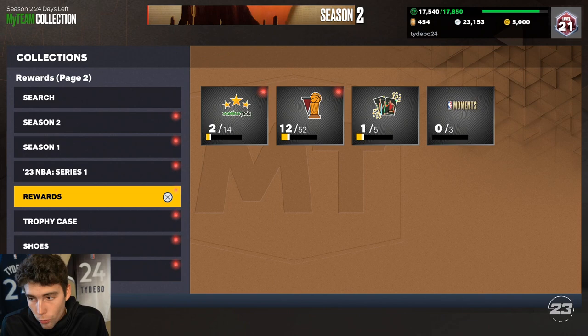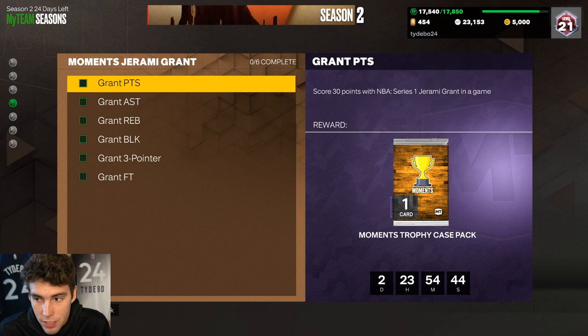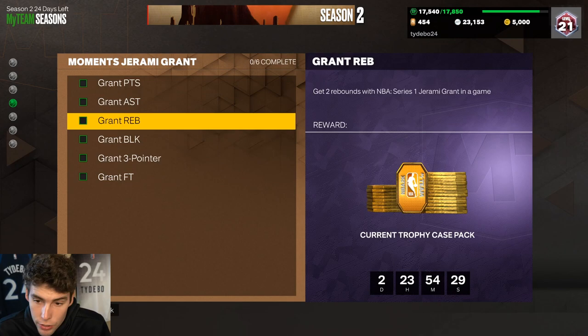Jeremy Grant is special stat and badge wise — and he's free. I can't over-emphasize that he's free. For my nobody-spent series, the agendas are: 30 points, five assists, two rebounds, one block, one three-pointer, nine free throws. All of these challenges are easy — you should be able to get Jeremy Grant within about 30 minutes.